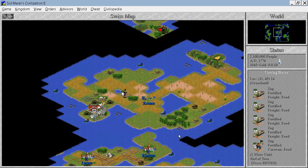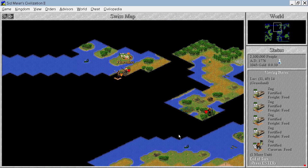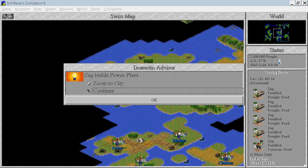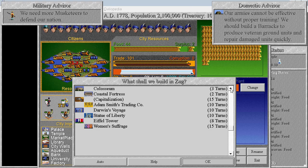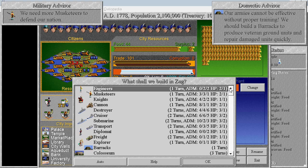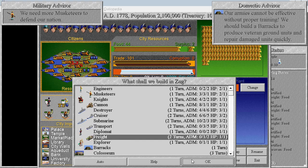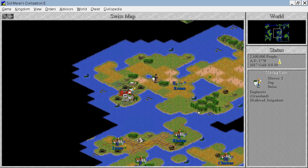Researching every two turns still — perfect. We are ahead of our opponents but I'm not sure for how long, and we have 42 production. That's not enough — I want 50. We have a lot of pollution now. Colosseum, barracks, coastal fortress, capitalization — don't need any of that. So back to freight, I guess. I believe we will need one more hill or potentially build roads there.